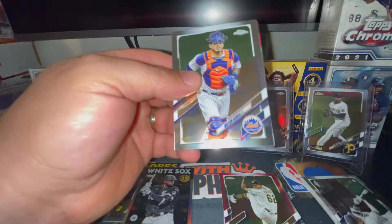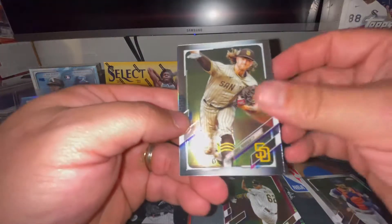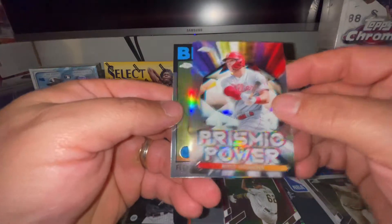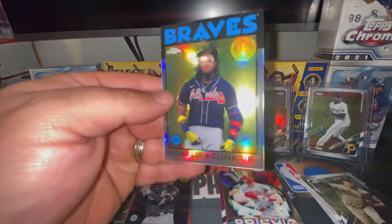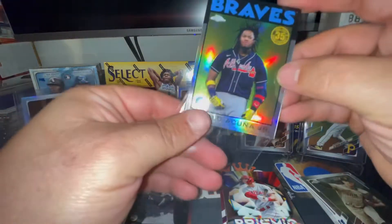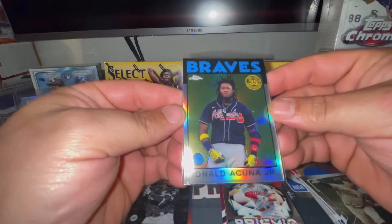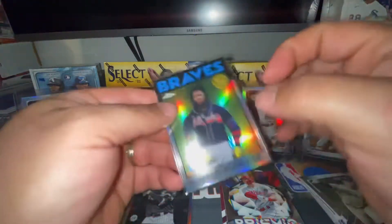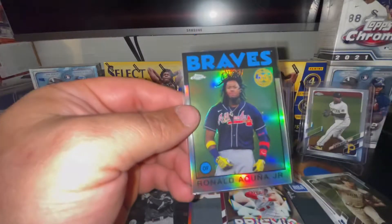There's a Wilson Ramos, a Chris Paddock, a Rhys Hoskins on the Prismatic Power, and y'all will not be getting this card - Ronald Acuña on the '86 Topps throwback 35th anniversary. I don't believe I had this card, but if I do find out that I have it I'll include it in the giveaway stack.